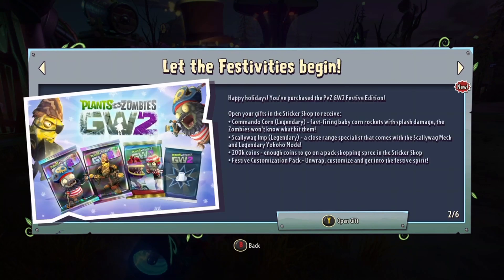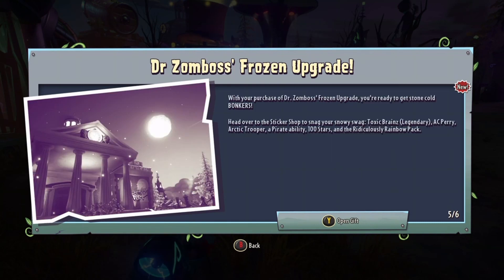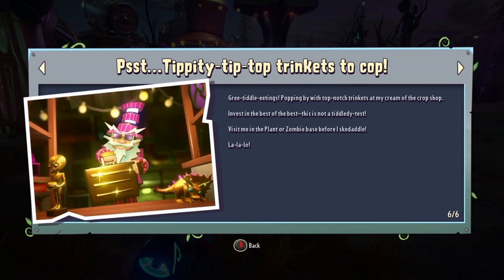First off we have the deluxe edition, the festival pack that gives us each getting some things: Crazy Date's Frozen upgrade, Super Fertilizer, and Dr. Zomboss's Frozen upgrade.